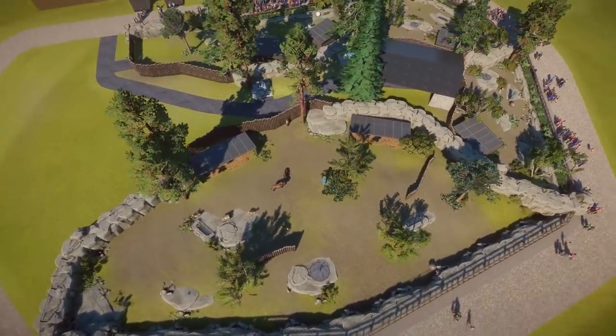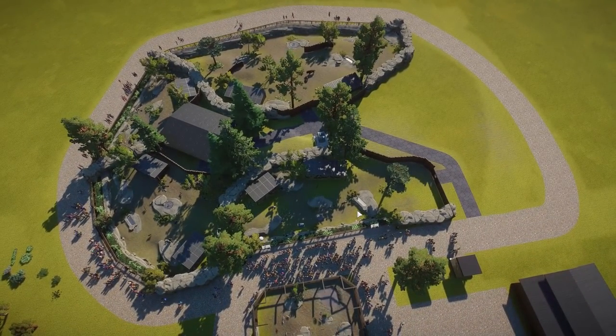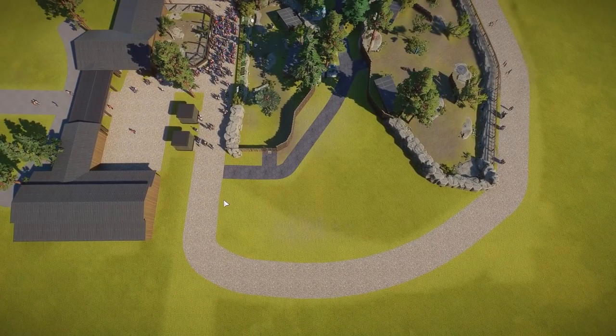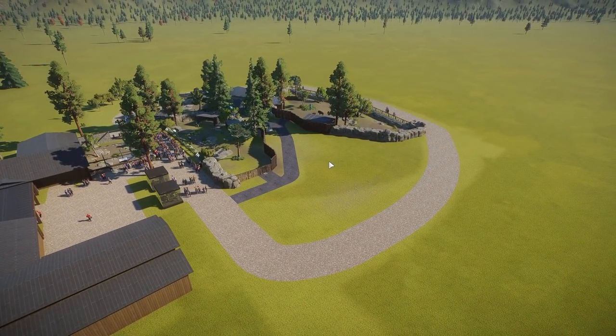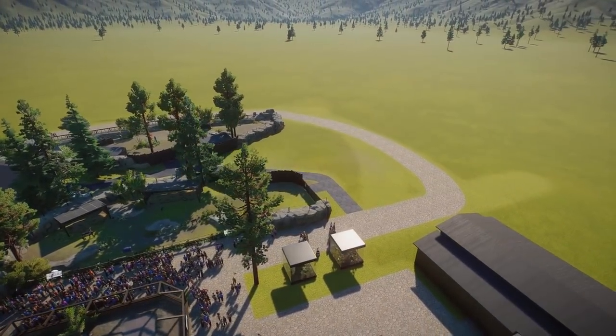Our hoofstock habitat area is coming out pretty good. We've got reindeer, fallow deer, ibex, bison, and pronghorn. There's one more space for either moose or doll sheep — vote down below in the comments. But that's not what I want to focus on today.